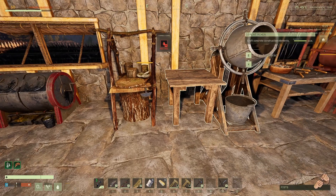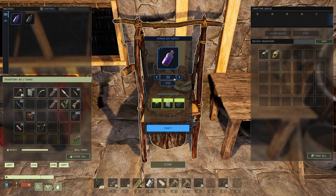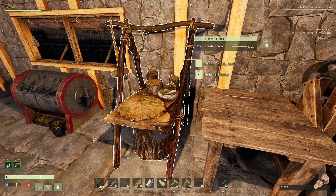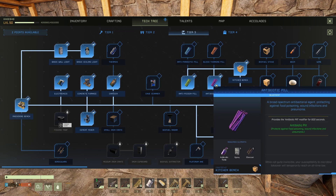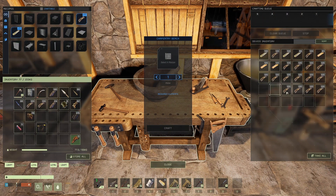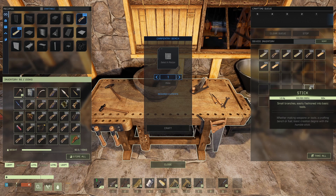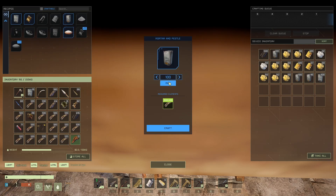I'm going to have to make the tonic first, so let's go ahead and make some tonic right here. I can make 32 tonic, let's just make 16 for now. This is made in the kitchen bench and I'm going to need epoxy and charcoal, so I'll need more epoxy. Let's take out all the sticks and go ahead and make as much tree sap as we possibly can.